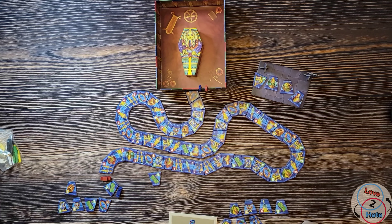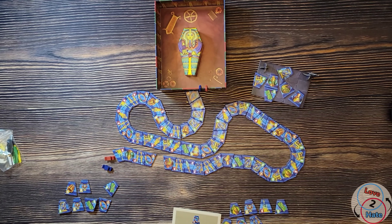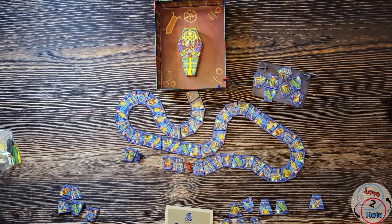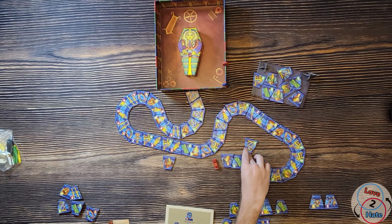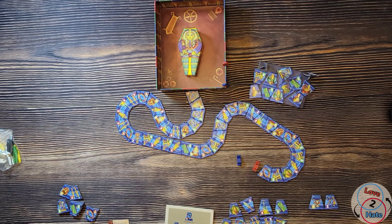Yeah, I agree. I think this has got some really cool table presence. A lot of games, I struggle with the setup part and finding the energy to put a game together. This one was actually kind of fun to put together — creating the Nile River and zigzagging back and forth like a snake. I can create the river to go this way, or make it go along straight, or just do whatever I want with the river. As far as understanding the set collection and the idea of moving your boat as far down the river as you want but passing up on some things — it was really easy to understand. There is some strategy for sure, but not so much that it's overwhelming. I think it's a good starting point for a non-gamer for sure.